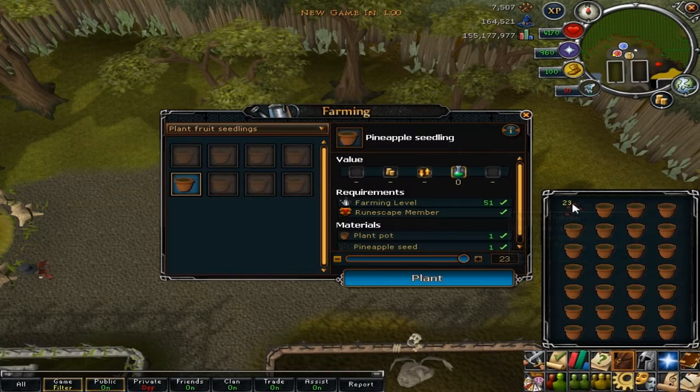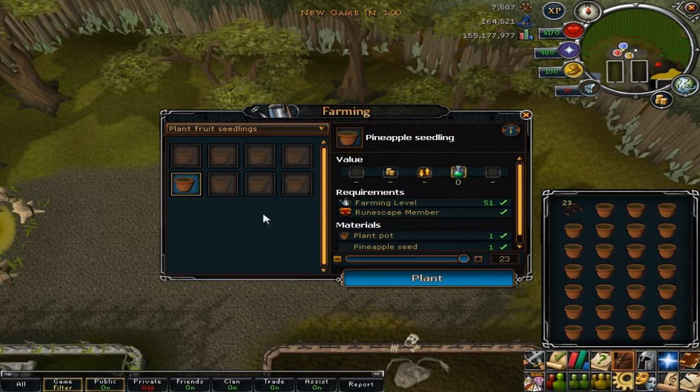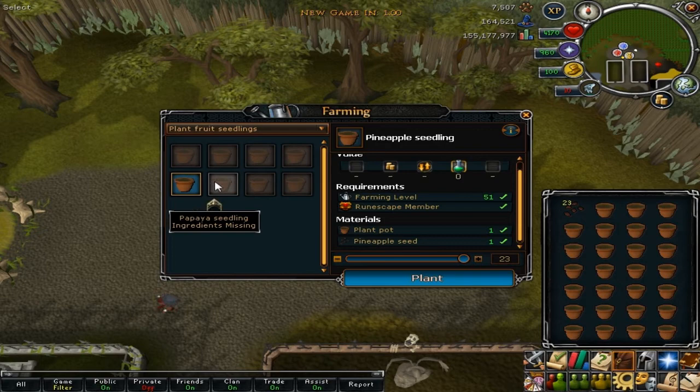So if we get some pineapple seeds and some plant pots, you also get the new skilling phase which is pretty damn useful. Because before the Evolution of Combat, if you were trying to combine seeds with a plant pot you couldn't really see when you were done and how long it took. Now you can, which is so amazing — you can now see what farming level you need, if it's members or not, etc.